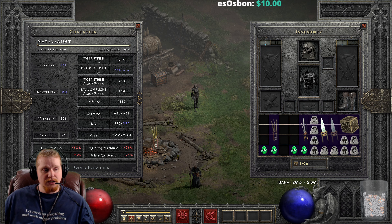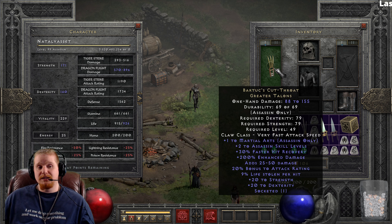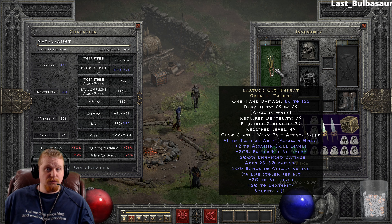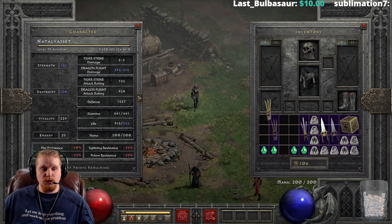That bonus to attack rating adds directly to your attack rating. As you can see, I have 928 on Dragonflight, and when I put it on it goes up to 1,734 — very, very nice. It's not as good as flat attack rating, but bonus percent attack rating can multiply very nicely. When you start adding in those max damage AR charms, it's going to multiply off this 20%.